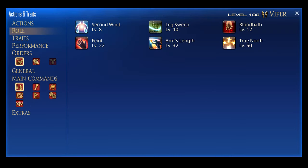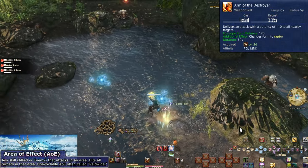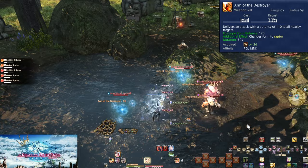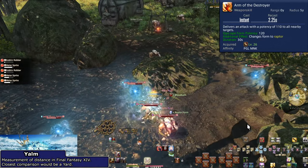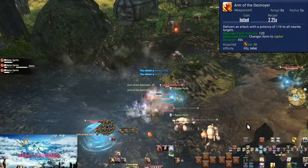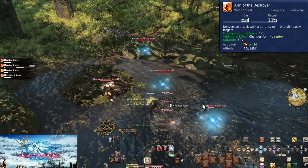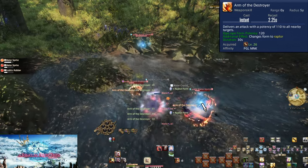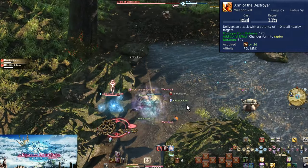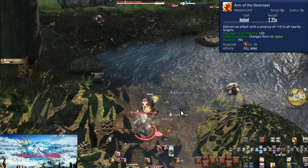At level 22 we have the role action Feint. Level 26: Arm of the Destroyer. This is our first AoE attack. It's within the Opo-Opo category with Boot Shine, doing 110 potency to all enemies within 5 yalms around yourself — so head into enemy packs to hit the most enemies. Within Opo-Opo form it does an additional 10 potency per enemy. On three or more enemies, this is the only attack you need. Once you're down to two enemies left, return to single target skills.